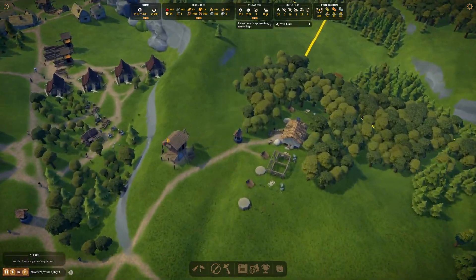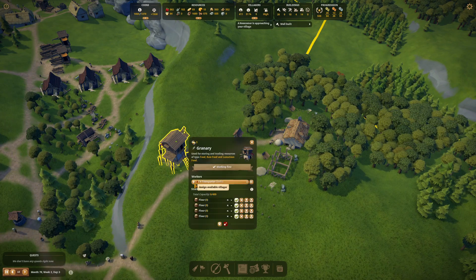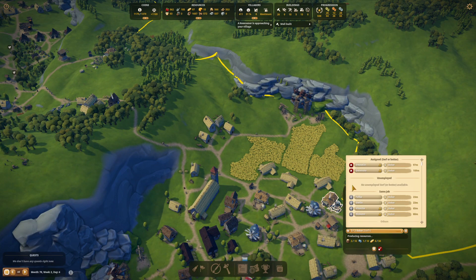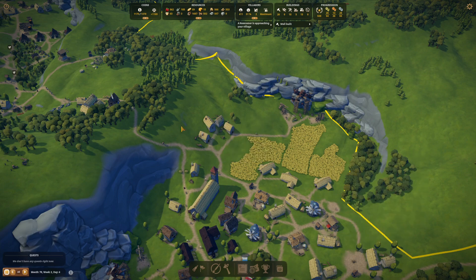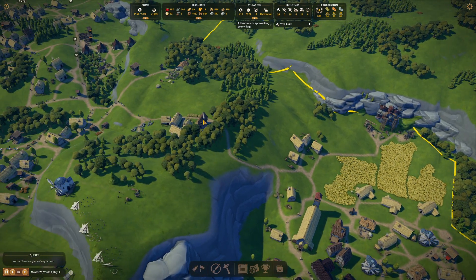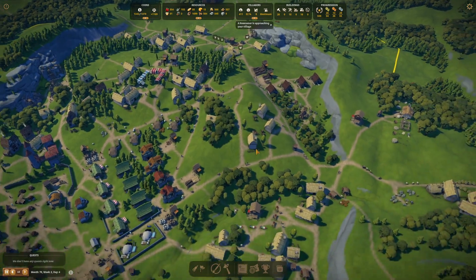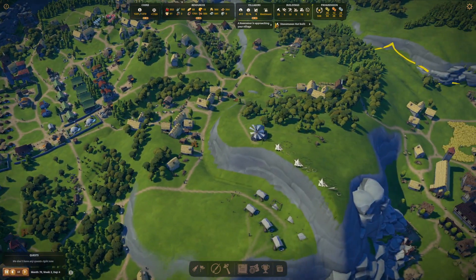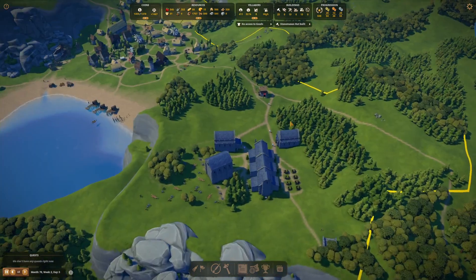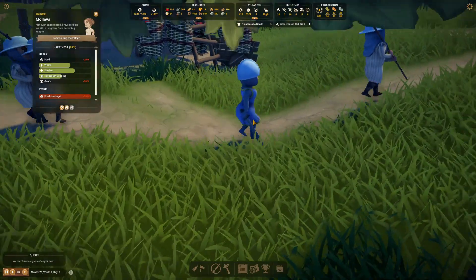I think we can go ahead and let us transition one bakery — you and you, destroy the building. Boom boom. Newcomers, more immigrants. Another stonemason's hut built — perfection. No access to goods — you're a soldier, of course you're not gonna have access.